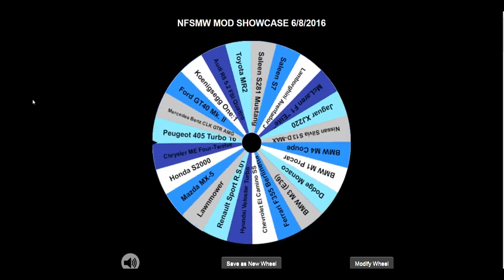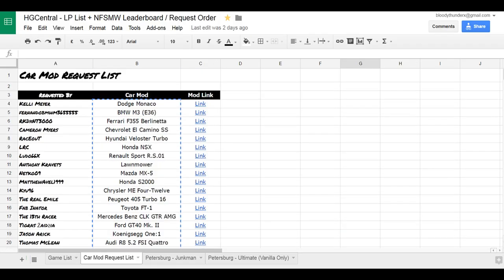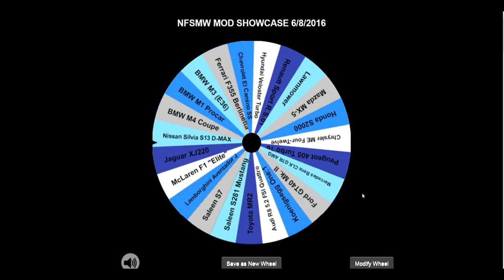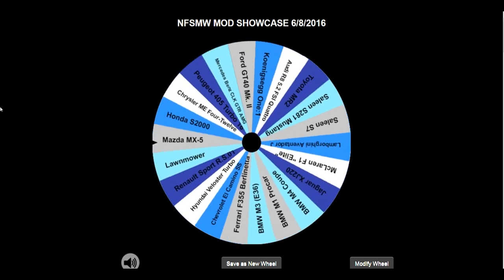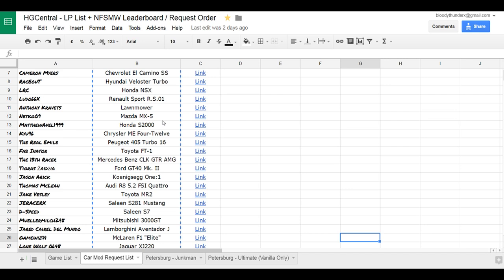Let's pick three cars for this particular episode. First up, it's the Dodge Monaco, requested by Kelly Meyer — that's his first suggestion ever. Next up, we have the Nissan Silvia S13 D-Max, a drifting Silvia, requested by 04567, which is his second suggestion — his first was the Porsche 911 GT2. And finally, completing the three, we have the Mazda MX-5, requested by Netco9 — his second pick, with his first being the Ford Colin McRae Motorsports Escort Mark II. So a first for someone and a second for two others.